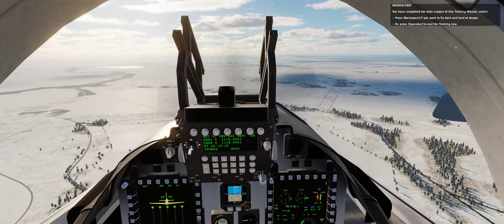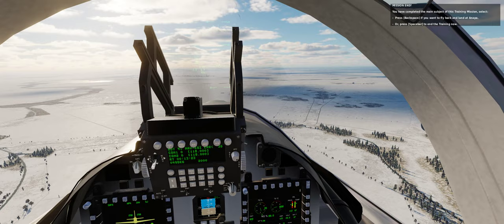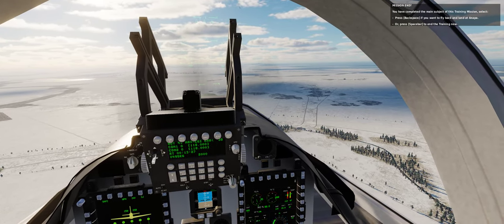You have completed the main subject of this training mission. Select an option: press Backspace if you want to fly back and land at Anapa, or press Spacebar to end the training now.